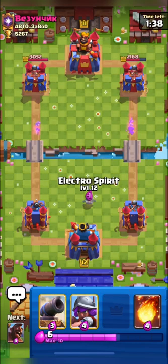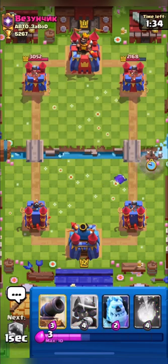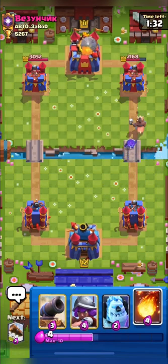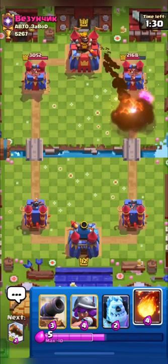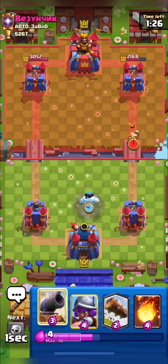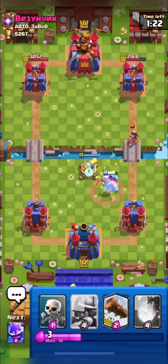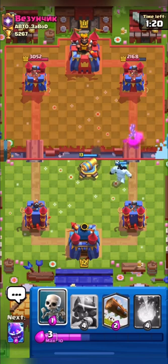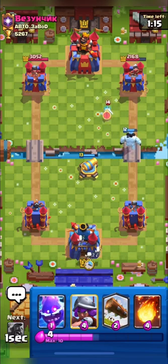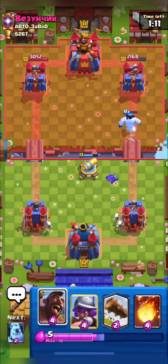Princess can be annoying at the bridge so we have to avoid her lock. Here I'm going in with my hog as he doesn't have inferno, but he used his rocket which was great. Here I will predict his princess using my ice golem and I will place my cannon for his princess. Predicting these princesses is very important guys as they can deal a lot of damage if they get a lock.